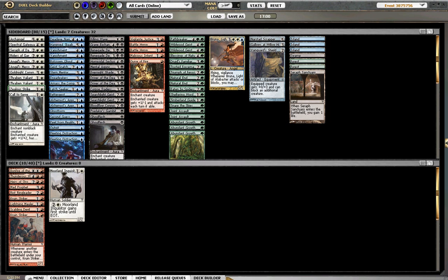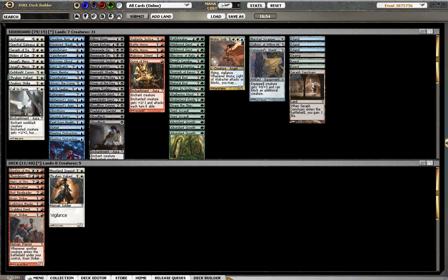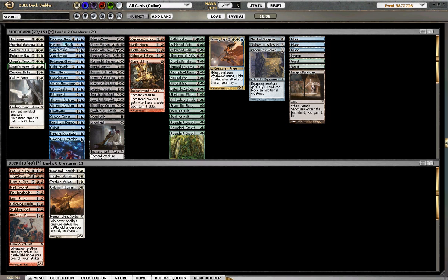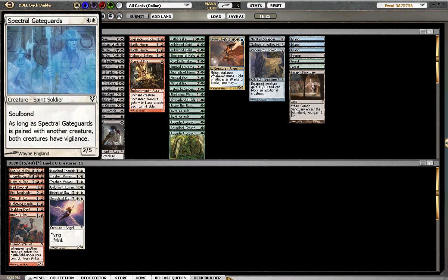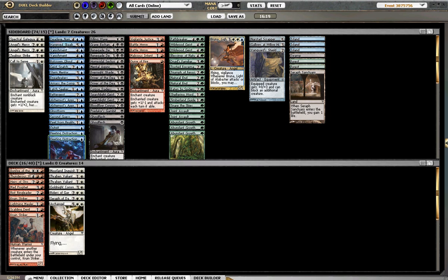Let's check out our white. This guy's very good — solid. Zella Strike's a decent trick. The two-one vigilant guy is very good. This guy's amazing — I thought he pumped himself, but he pumps everybody, and nobody told me. Double Angel's Mercies kind of suck. This white's actually looking pretty good. Seraph is good — Seraph's playable. Archangel's playable. A little thin on the white.